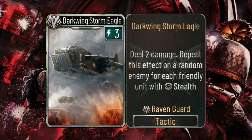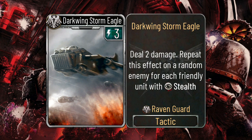The next card I have for you is the Darkwing Storm Eagle, a 3-energy tactic that says deal 2 damage, and then repeat this effect on a random enemy for each friendly unit with stealth.